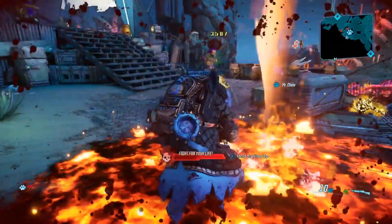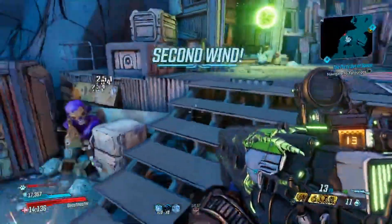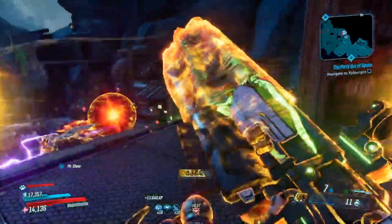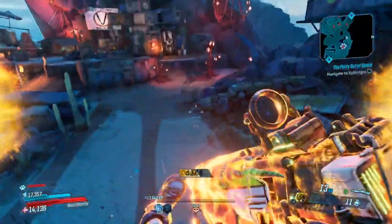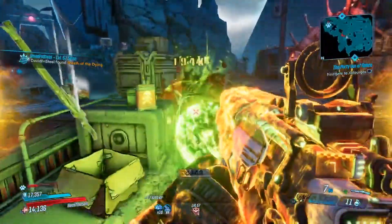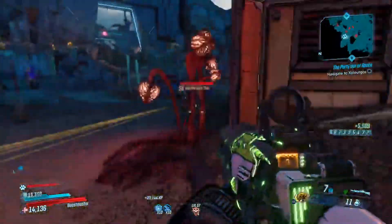Now if you want to get some of the class mods I'm about to mention, you have to do them on Mayhem 4 in order to obtain them. The class mods in question are the Rack Pack from the Trial of Cunning and the Antifreeze from the Trial of Discipline. These two you have to do on Mayhem 4. They were launched with Mayhem 4 back in November. They can drop from raids on any Mayhem, but during Trials you have to do it on Mayhem 4 — it is locked otherwise. Keep that in mind when you're going for your farms.